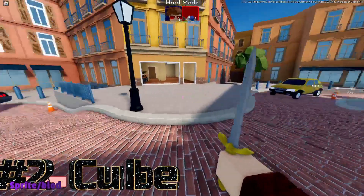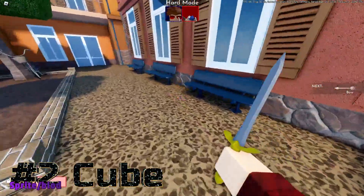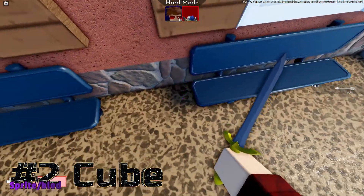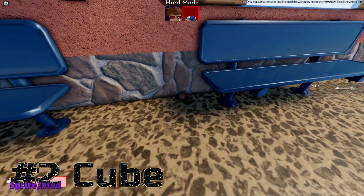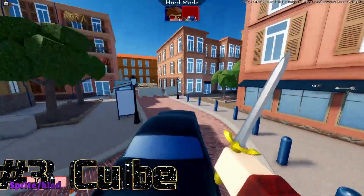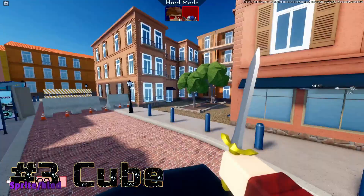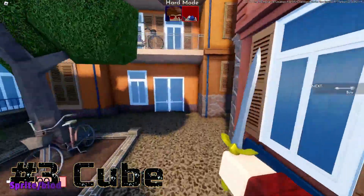So once that's done, the next location is over here at some benches. So over here, just tap that two times — yeah, you have to just tap it with your knife. That's good.